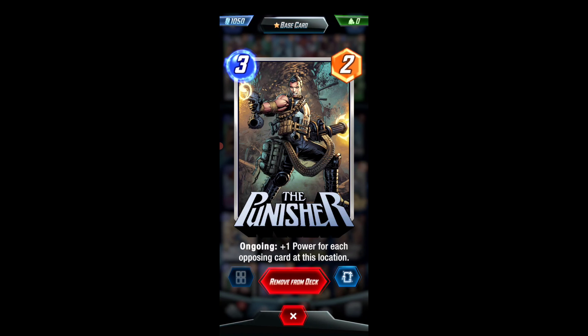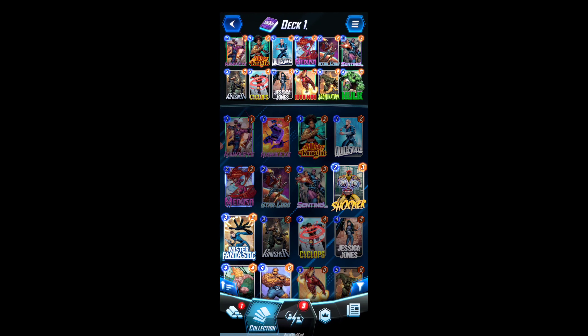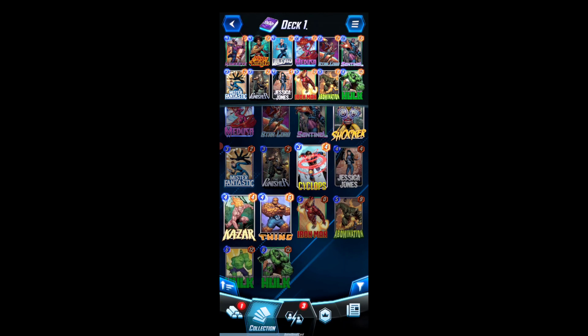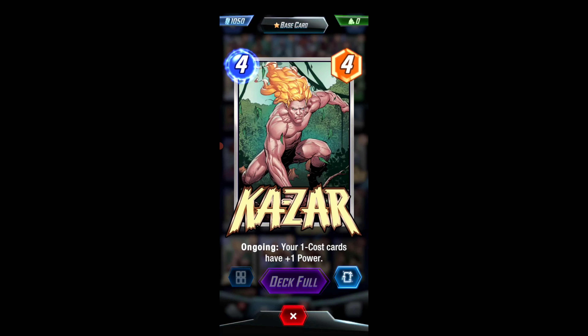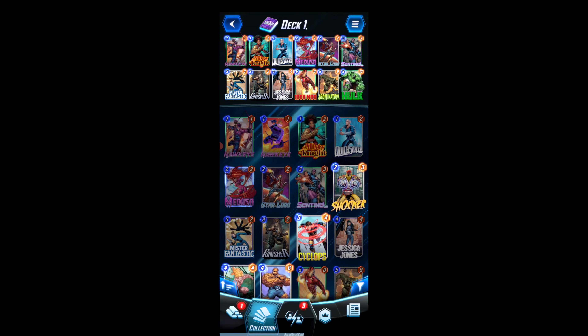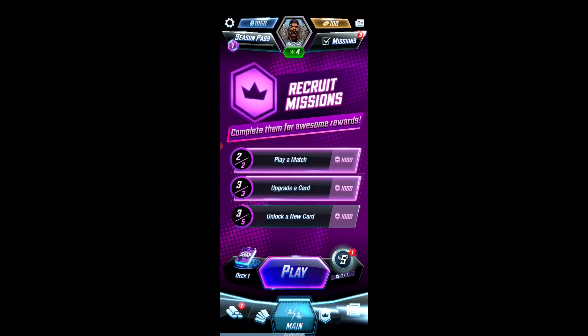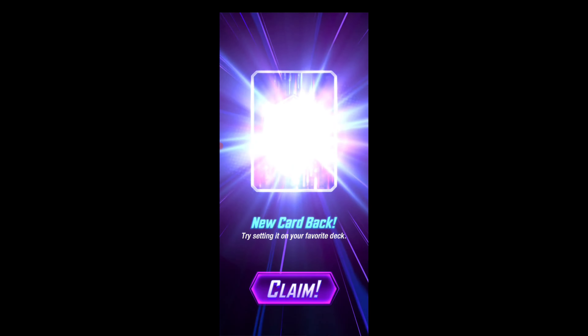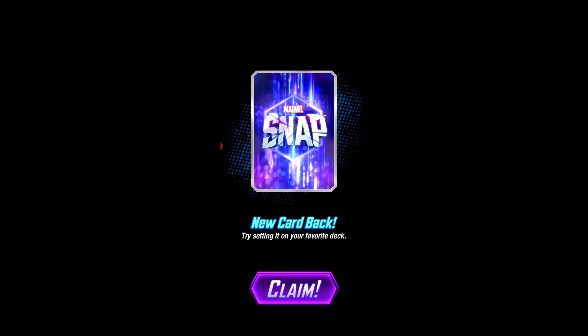Plus one power for each opposing card at this location. I think we gotta take him out and put Reed Richards in — I think that is the play. Your minus-one cards have plus one power — that is good. Yeah, Mr. Fantastic would have helped there a lot. I don't know what this is that I'm getting here — new card back, oh cool, actually pretty cool!